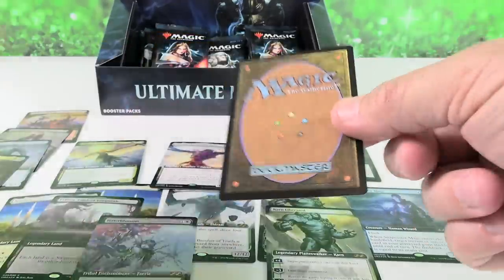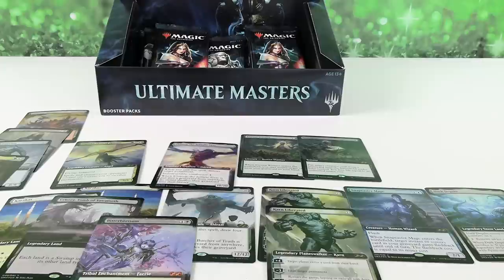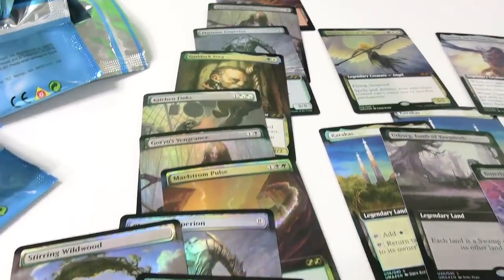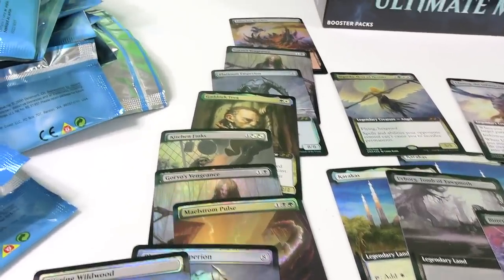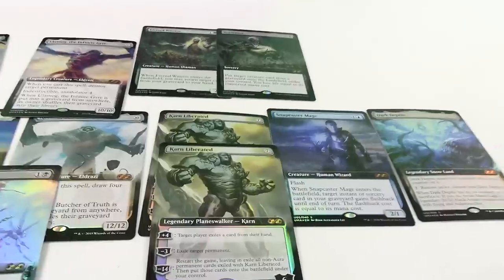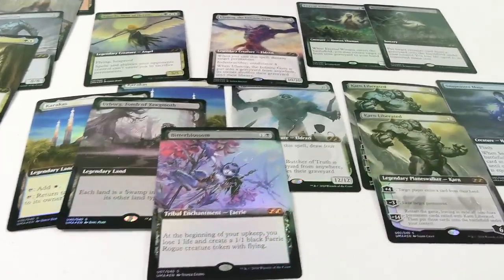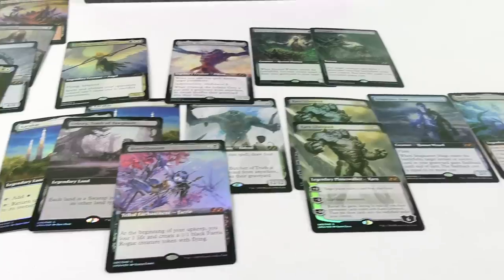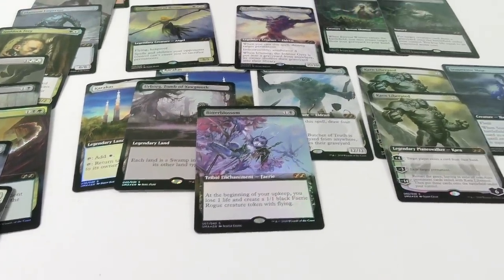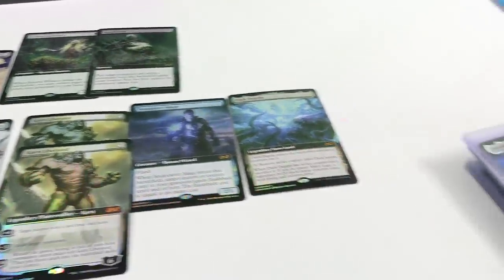No whammies, big money! Kitchen Finks — okay. Let me grab the camera off the tripod here. So we ended up getting about ten low-dollar toppers. We got four of the best: Snapcaster, two Karns, and then Urborg. Ulamog, Kozilek, Bitter Blossom are all in the mid-range. Dark Depths and Eternal Witness kind of bring up the next tier. Then we've got Reanimate, Sigarda, Karakas rounding things out.